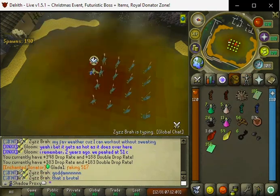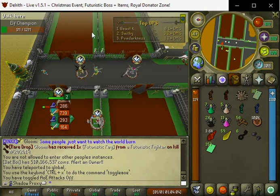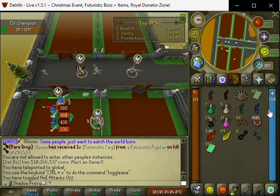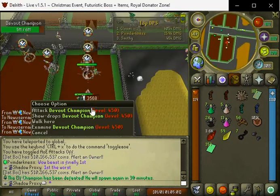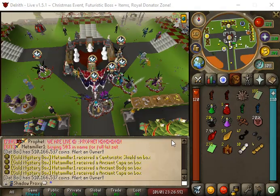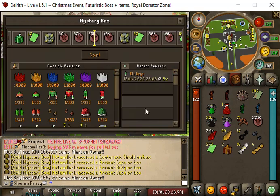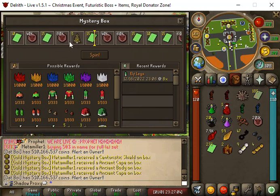We are doing the global right now — the elf champion. Everyone get online and make sure you are doing that. Happy New Year's everyone! Hopefully I have this out by New Year's, we'll see. We are now killing the devout champion, and Profit is streaming right now so make sure to get online. We have 10 Christmas crackers to open up for you guys.